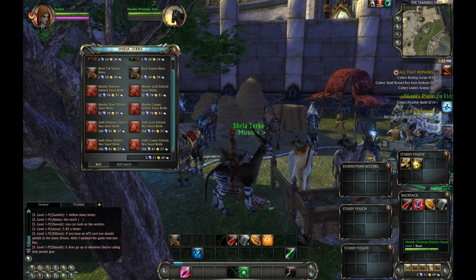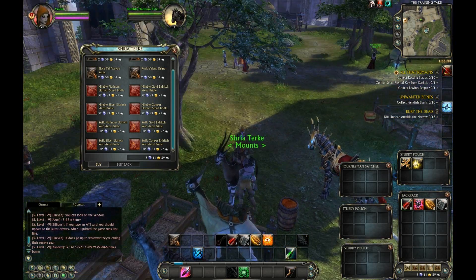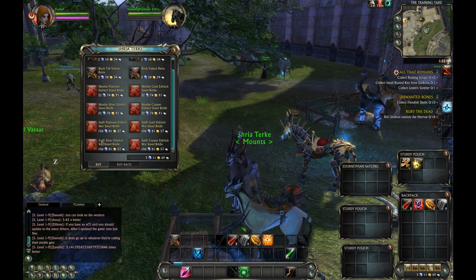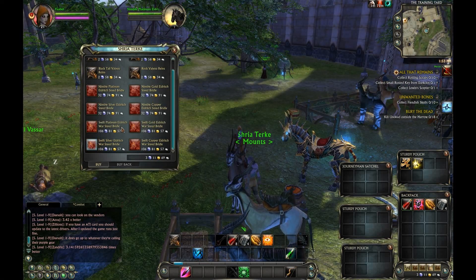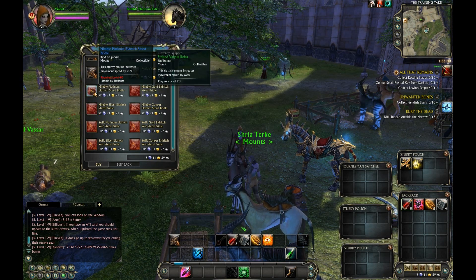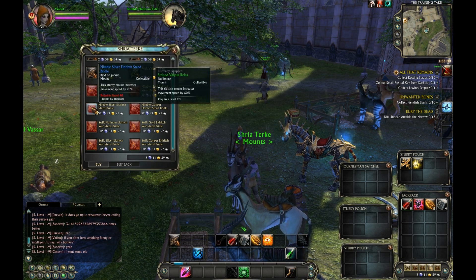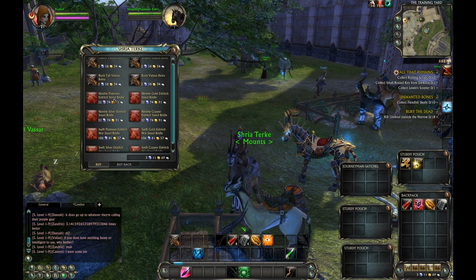It's more like this one over here — the Nimble Horse. And those are 106 platinum. You get those at max level, which is 50. I would have rather them split the difference, because only 10 levels with a Nimble Horse is kind of eh. But that's the way it is.